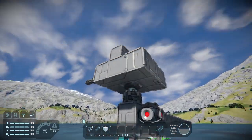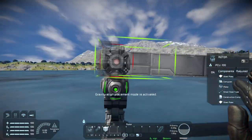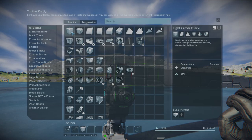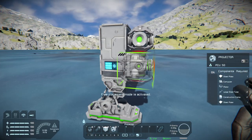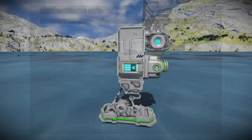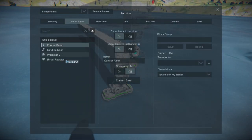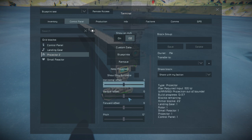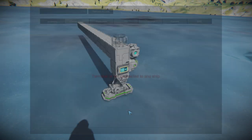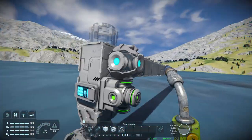So from here, as you've seen, I created the blueprint — all I've got to do is build it. I got rid of the test structure, built my base, grabbed a projector, and threw it on. I loaded up the blueprint 'test' and got the warning that multiple subgrids are not supported — that's fine. Let me maneuver this projector into position. Okay, I've got my projection in and I'm ready to build my turret head.